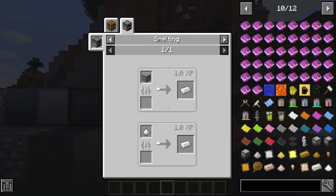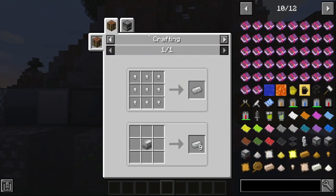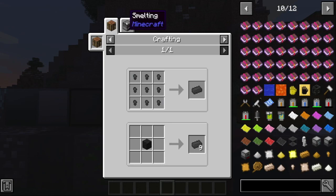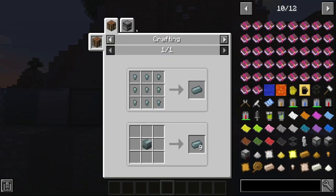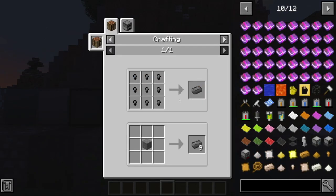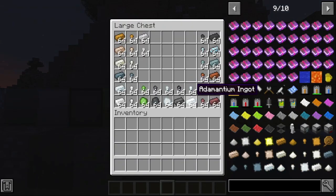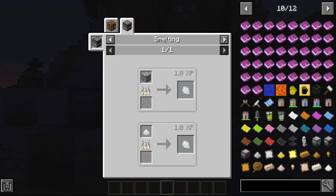Here's palladium — you smelt it like this. And Eerie — you smelt it like this, like normal. Here's titanium ore — you smelt it like that, like normal ores. And here's osmium — you smelt it the same. Then there's steel and adamantium. I'm going to try to craft adamantium — it's an alloy, so you can't find it in the world. Same with steel. And here's iridium — you smelt it like this from iridium ore.